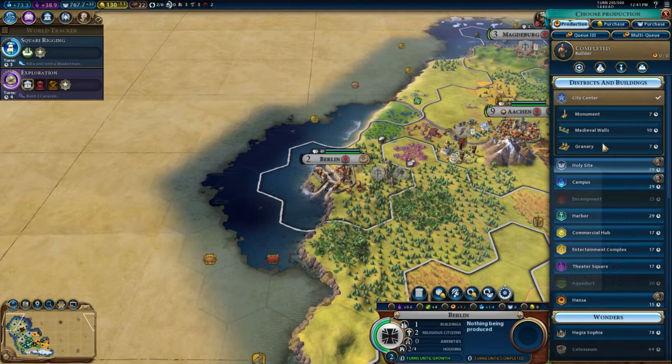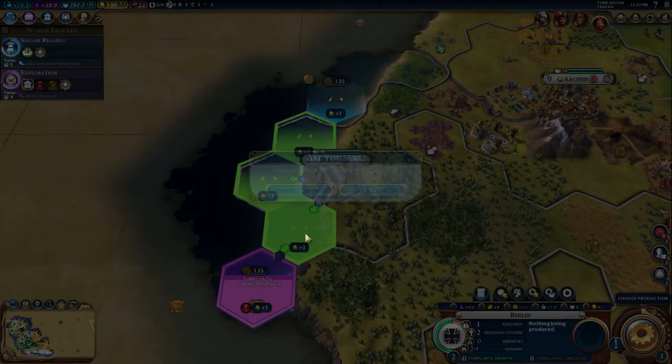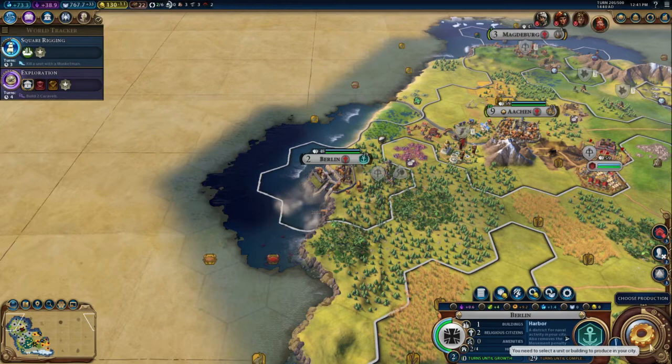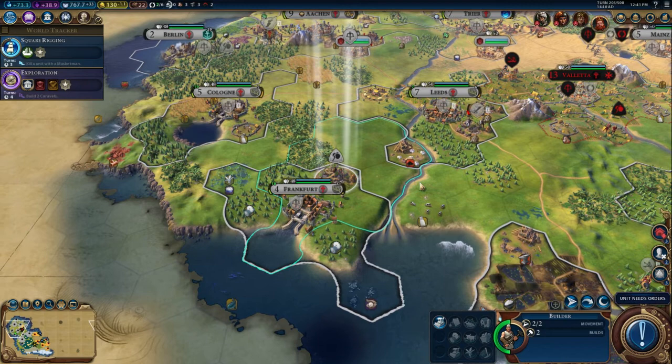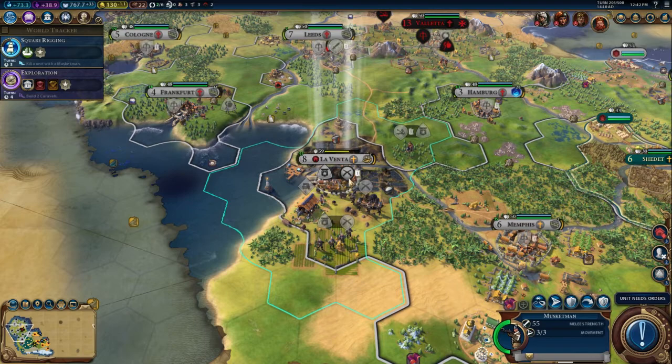Berlin already has a crossbow man. It possibly needs a harbour, which might help with our money woes, which are ongoing. Laventa has a bunch of things to repair — I'll repair the granary. I'm going to send this builder down to Laventa to do some repairs, because repairs don't actually cost anything.